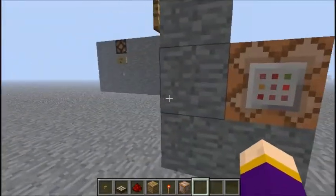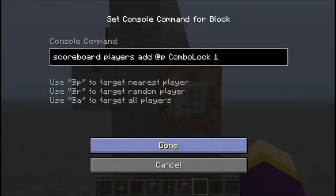Each of the buttons corresponds to a command block which adds one, or ten, or a hundred, or a thousand to the score. In this case the score is called 'combo lock'.